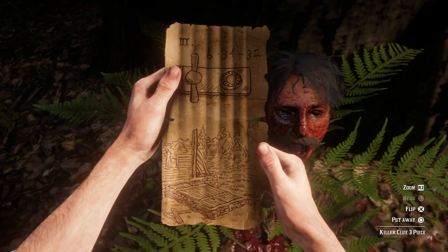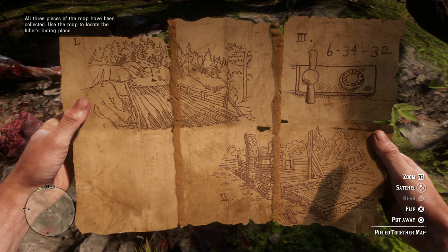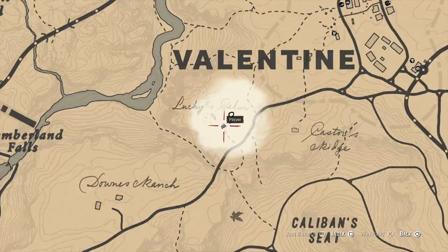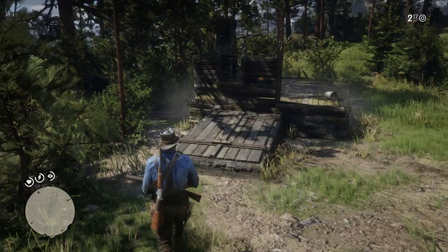Once you've collected that third and final clue, it will piece together the entire map. It says all three pieces of the map have been collected — use the map to locate the killer's hiding place. You can see it tells us to go over a bridge and through the woods to this abandoned cabin with a cellar, and we know the combination code. Now we have to go to the location of the serial killer, which is just to the west of Valentine at a place called Lucky's Cabin. When you get close, you'll know you're at the right place when you see a giant white question mark on the map.